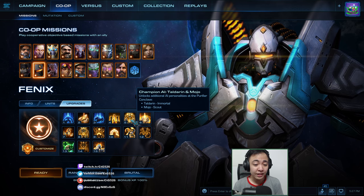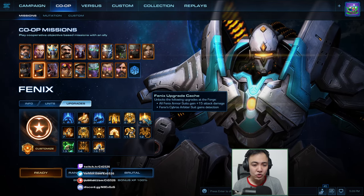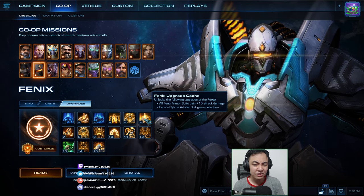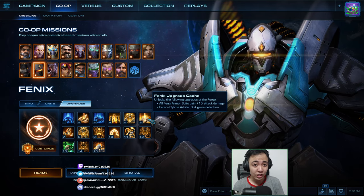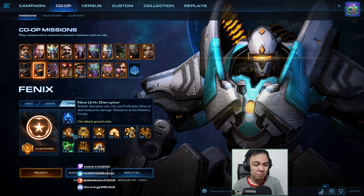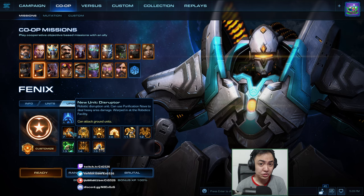Taldarin and Mojo you unlock at level 5. Also pretty good. Level 6 is Phoenix Breed Cache — this is fine, not that huge but still good. Detection for the Arbiter suit, pretty good. Disruptor I don't really use that, although if you like Disruptors I guess this is good for you.